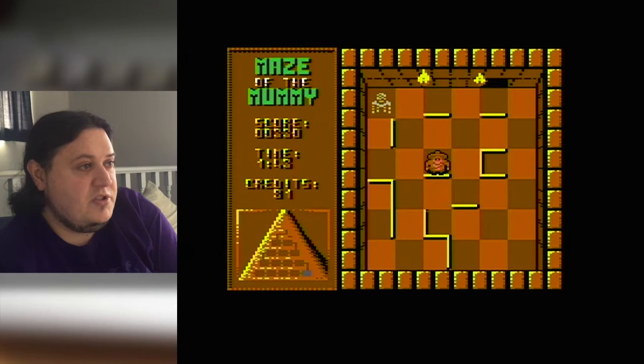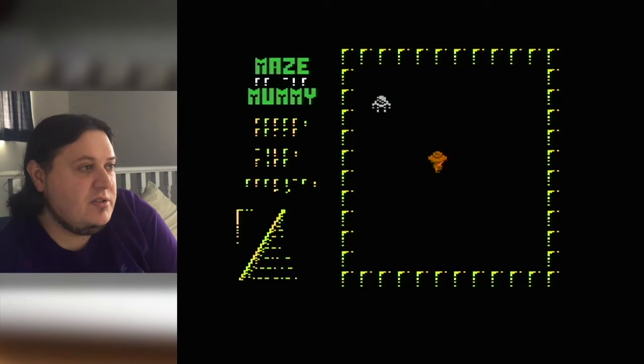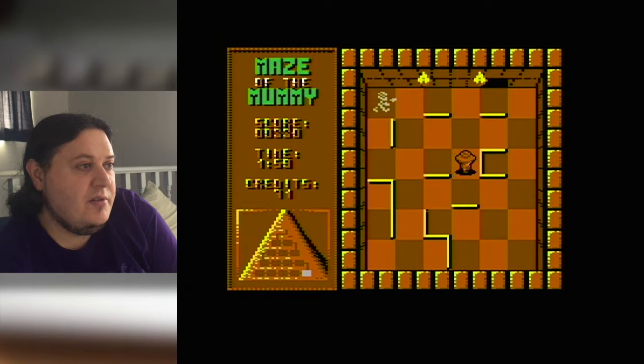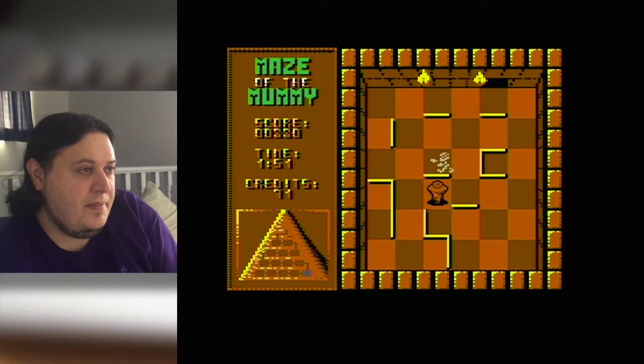You lose 10 credits for dying, and then you use up an additional credit for undoing moves.